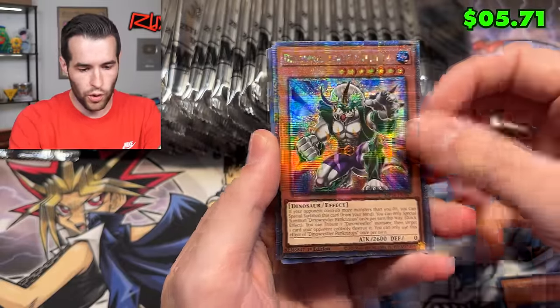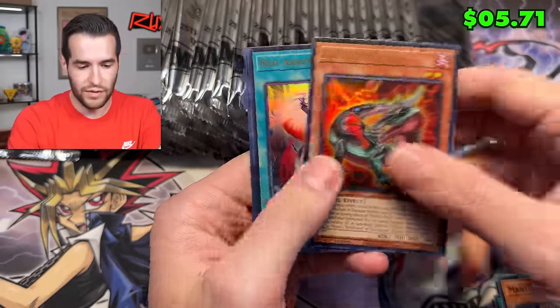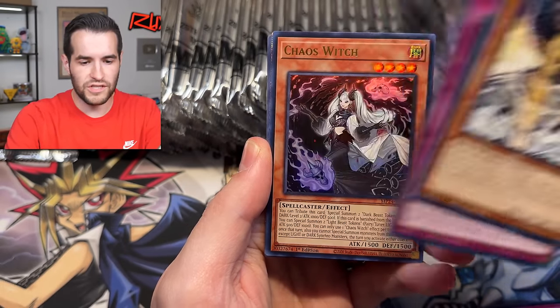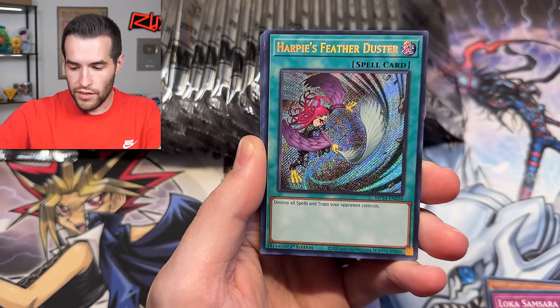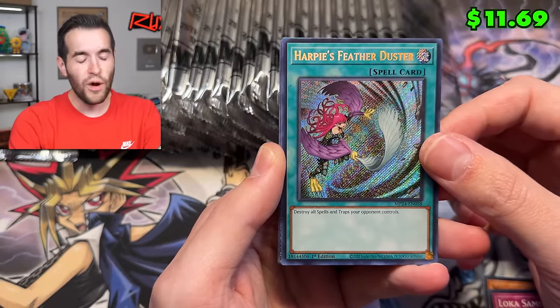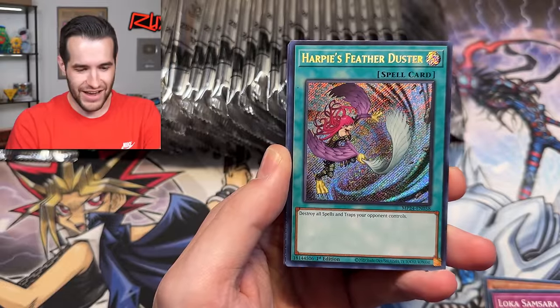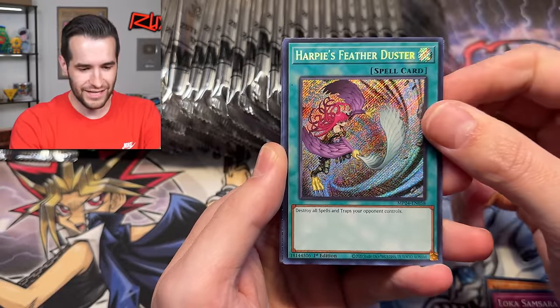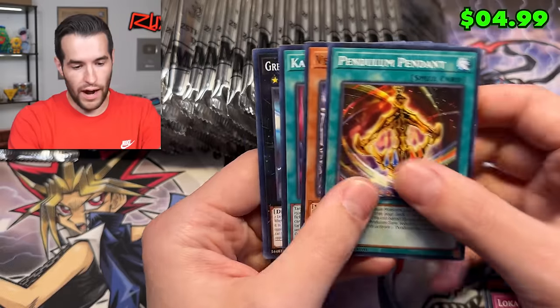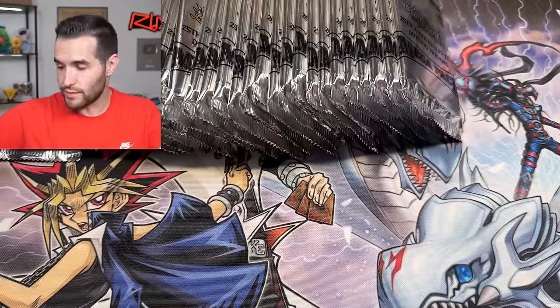It looks like those first three were all misprints, and then we have the Dino Resto Pancratops - very cool, beautiful looking stuff. Can we pull Realm Eulogy? We have Mance Gorf, Smashing, Loca Samsara, the Chaos Witch, and another - Harpy's Feather Duster alt art with the Harpy Lady holding the feather duster. I have not seen that art yet. That's actually insane. And then it's the error, of course. Speedroid Terror Top, another QCR - pretty cool. These tens have some cool cards, especially when you're getting the errors.